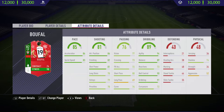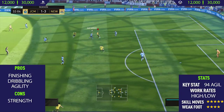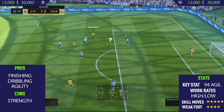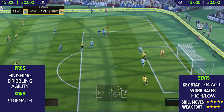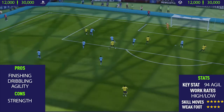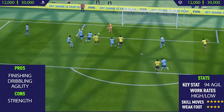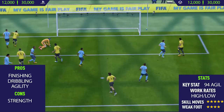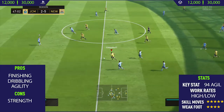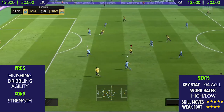Getting into the review now, if you want to go and complete the Buffal SBC, it will cost you anywhere between 12,000 to 30,000 coins. If you already have a Team of the Week card that is untradeable, one you want to use in your club, or even one of those FUT Champions cards, it will cost you around 12,000 coins — you just need to get an 83-rated squad. If you don't have anything in your club at all, it will cost you around 30,000 coins.